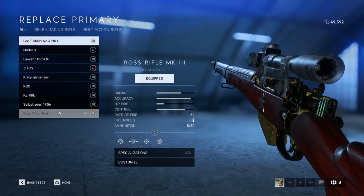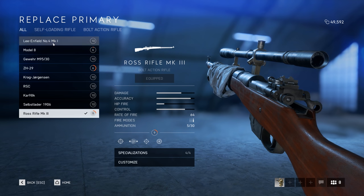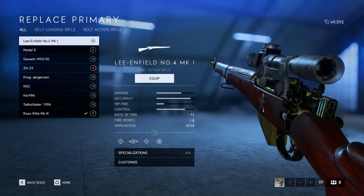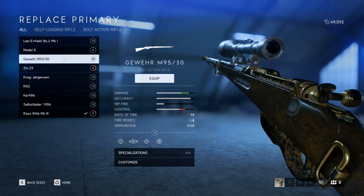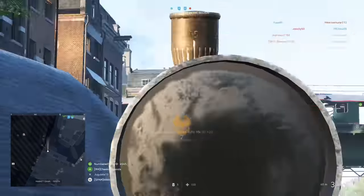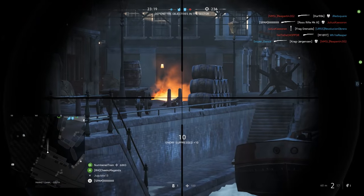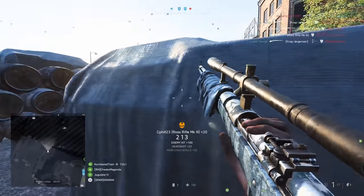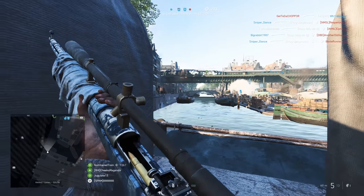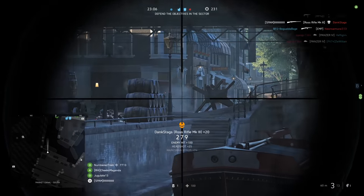If you were to base this gun's performance off of the in-game stat bars, you would notice that it's virtually identical to the Lee Enfield. In many ways it's worse than the Lee Enfield because the Lee Enfield has a larger magazine capacity, starts with a few more rounds of ammunition, and has a higher rate of fire by default — and this is picking the exact same specializations for both weapons. Unfortunately, in-game stats give you a very narrow perspective of weapon performance, especially when it comes to bolt-action rifles, as they give you pretty much none of the important stats for said rifles.